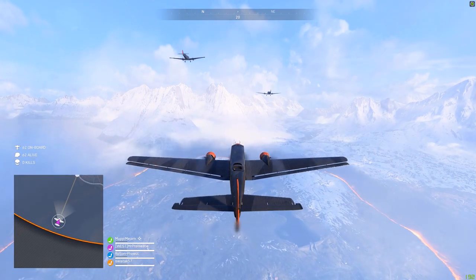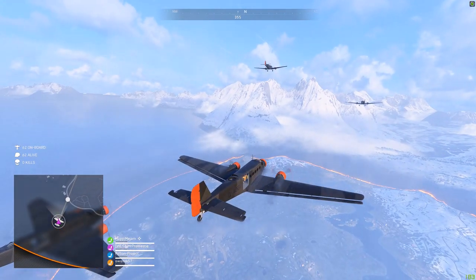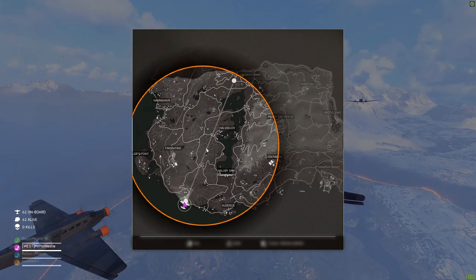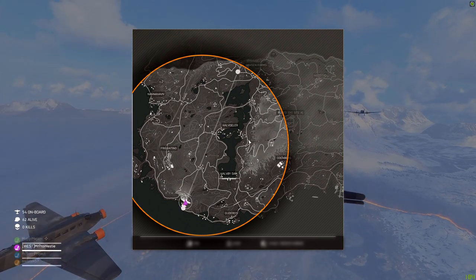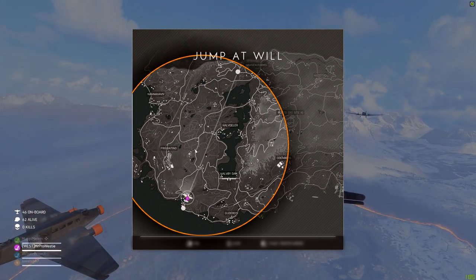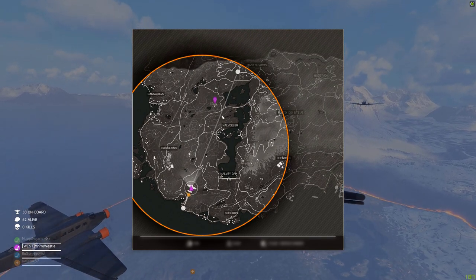When you're in-game, communication is obviously very important. If you're comfortable having VoIP enabled, I highly suggest you do that. However, you can still work together without voice comms as well. As a squad, when you're in the plane deciding where to jump, use the pinning system on the map to suggest a location.